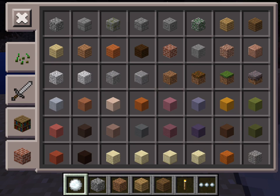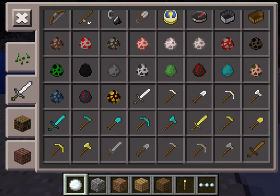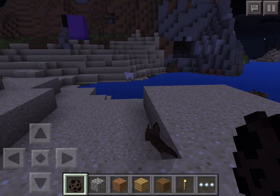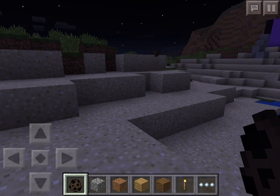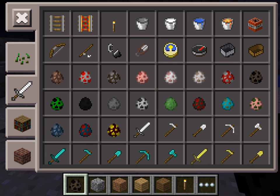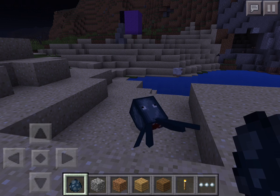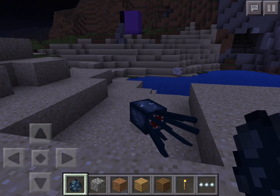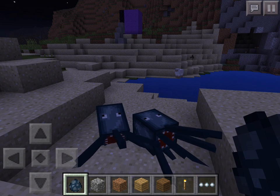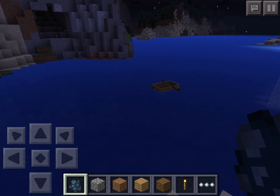They also have a few new spawn eggs. They have the bat spawn egg, which is really cool — I love the bats, they can fly and they get really high. Next up, they have the squid, which will spawn on ground but will eventually die if you do that. What's interesting is they also have baby squids, which they don't usually have on the PC version.